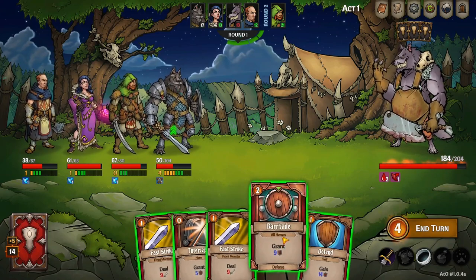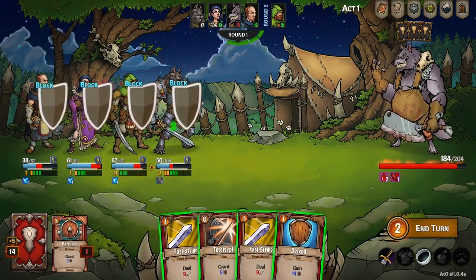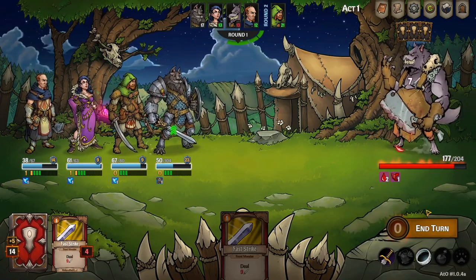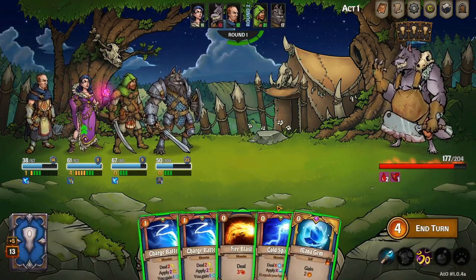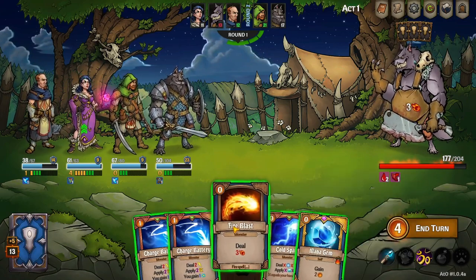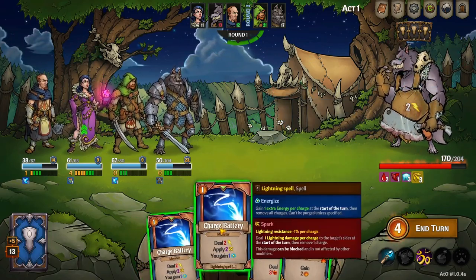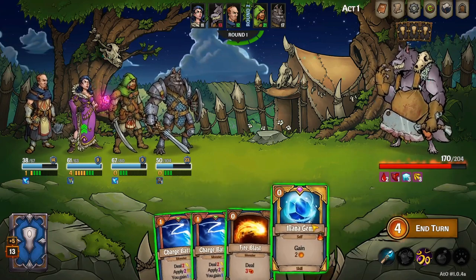Let's Rupture that big old tummy of his and deal 16 — we gain a little speed. Good solid turn. Magnus — get some major defenses out there, don't waste any health on this guy. Cold Spark — yes. Charge Battery — I might take one of those out of my deck, we don't need two.